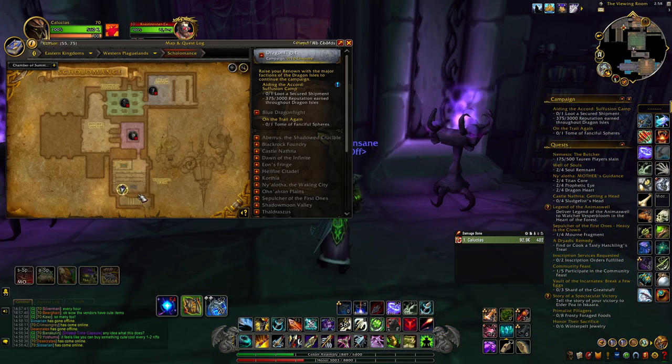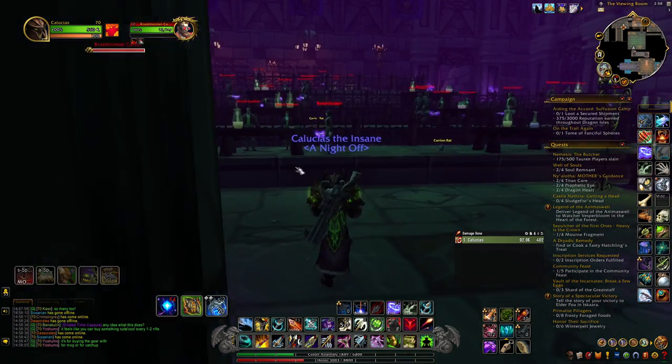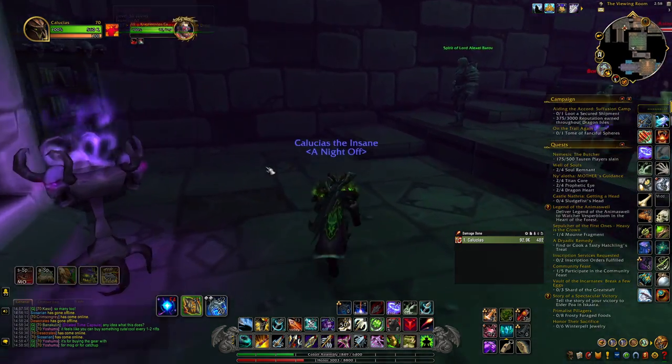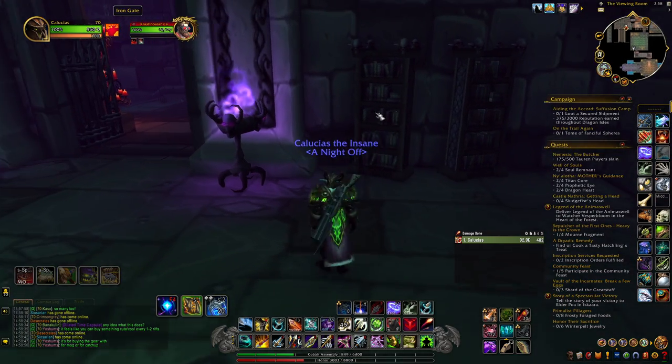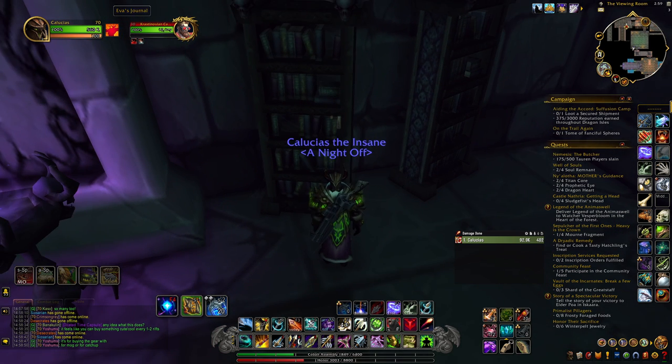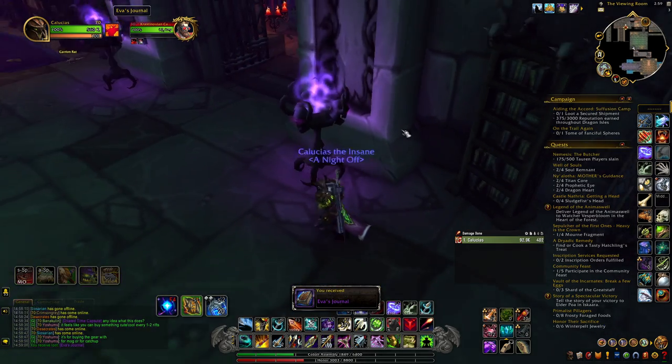We leave the last boss room area and go into the viewing room — the room right before the last boss of Skolomance. There's a bookshelf to the right that's kind of hidden, and there is a book you can click on — it's Eva's Journal. Click that and that's another item we need.